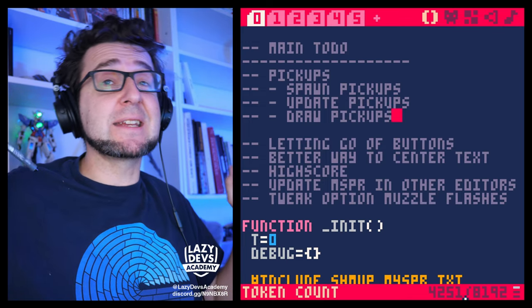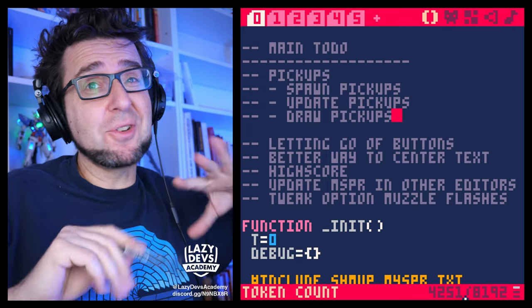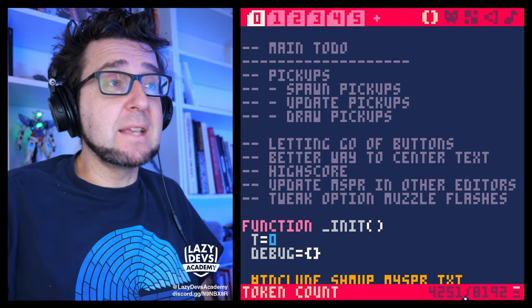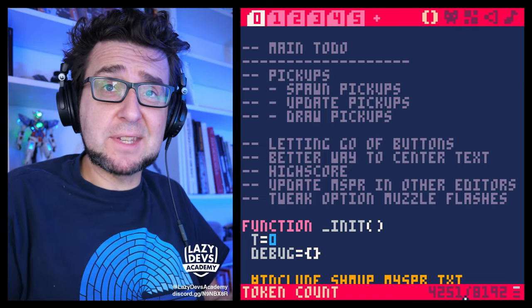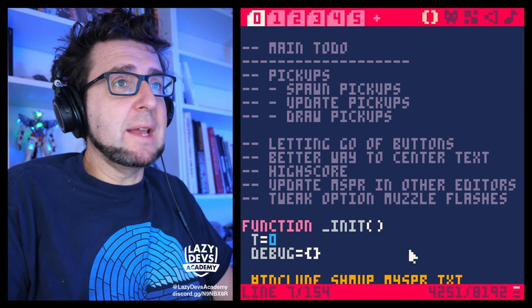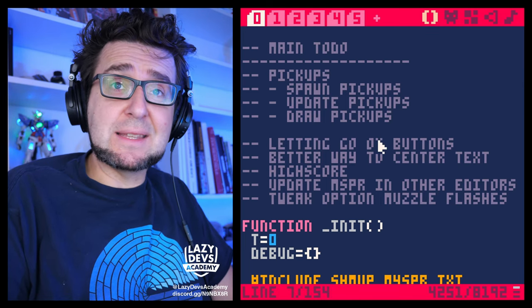The positive thing is that we already did the play testing. We already know exactly what the pickups are supposed to do. So it's going to be so much easier to set up all those systems — we know exactly where we're going. So first, before we do anything, let us get the sprites set up. Let's put the sprites into the sprite sheet.